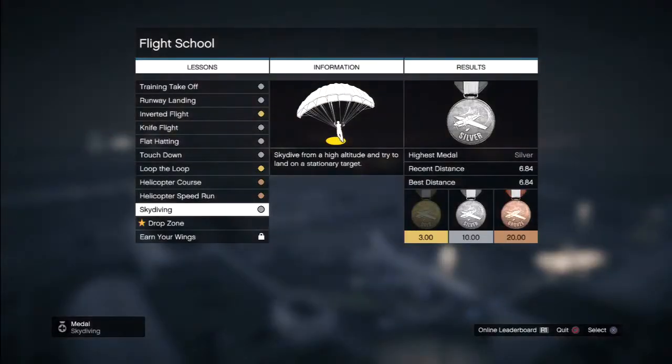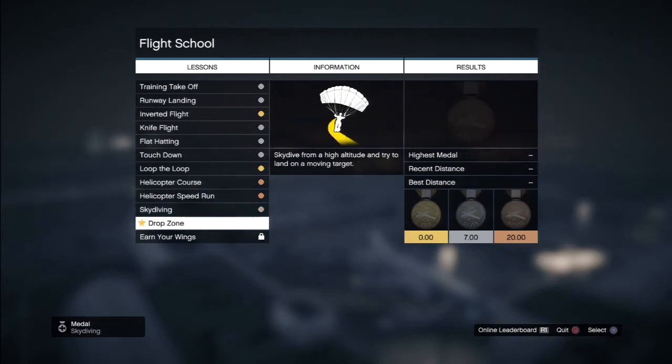Silver. Need to be closer for gold. Okay, drop zone is next. What does that entail? Skydive from a high altitude and try to land on a moving target. On a moving target — that's going to be difficult. Very difficult.